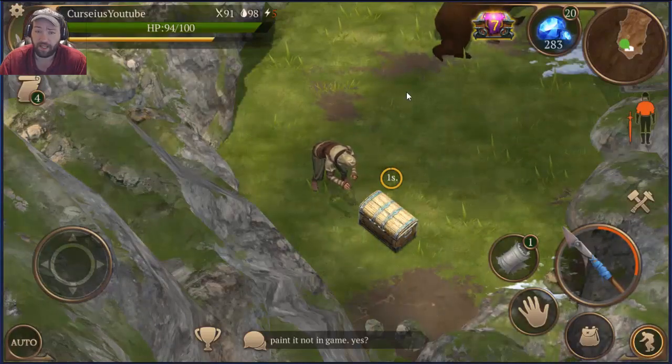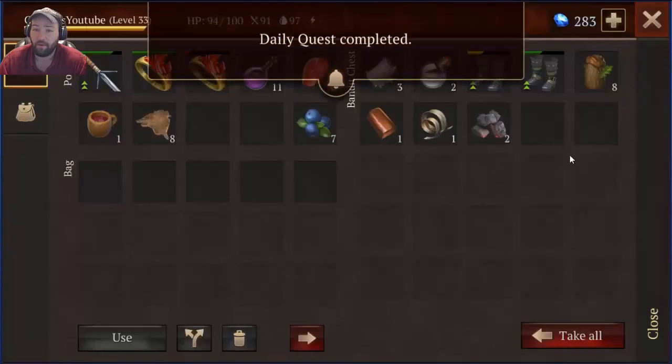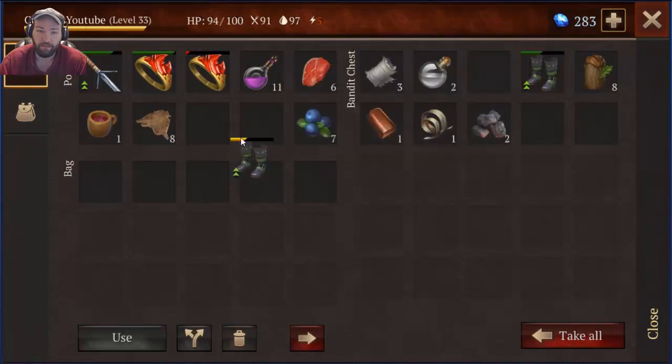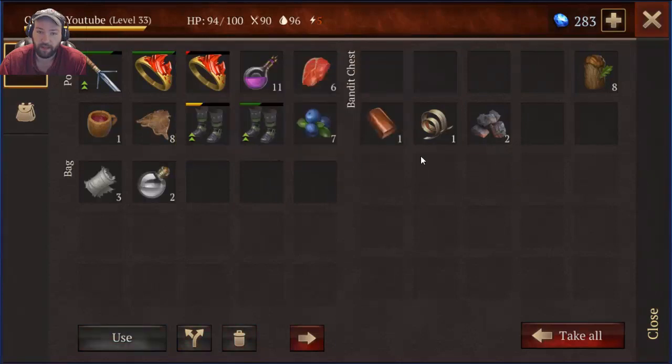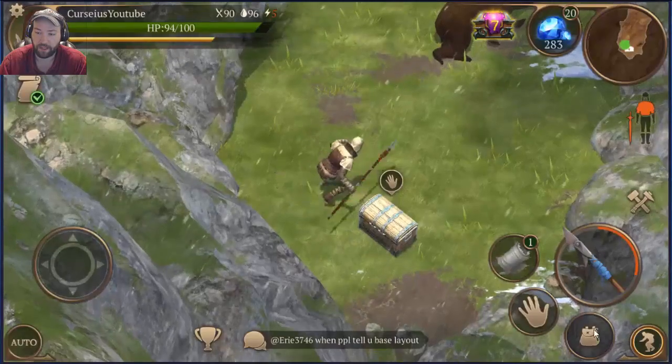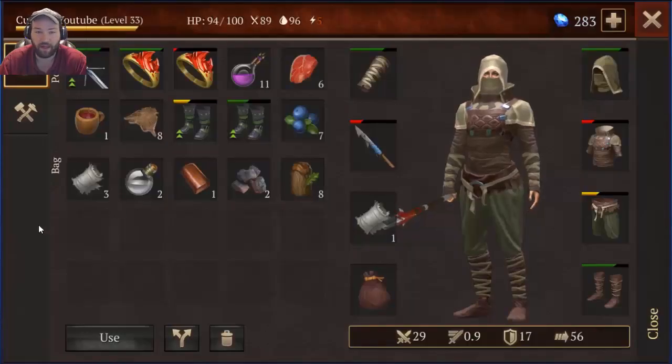You're going to have to kill more than a couple of these. Two sets of heavy boots — that's pretty amazing. I'll take those. I have a ton of oak logs already but I'm going to take more, because I'm going to need a lot more of them later on.